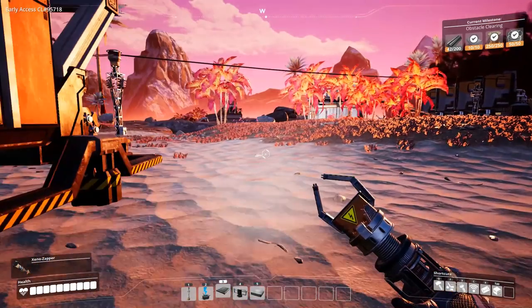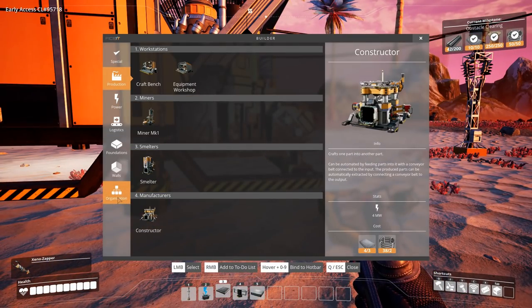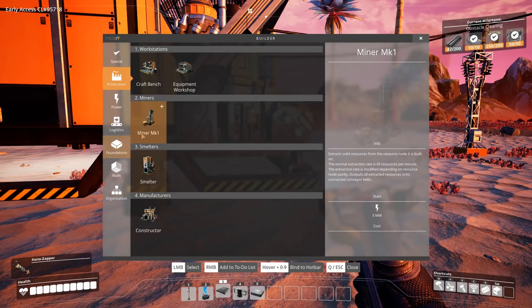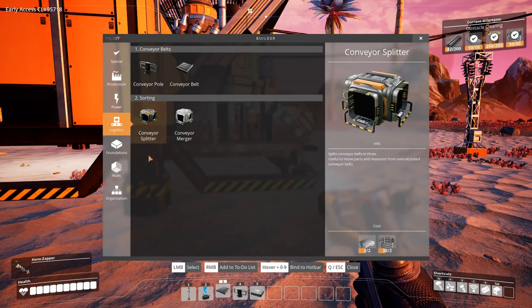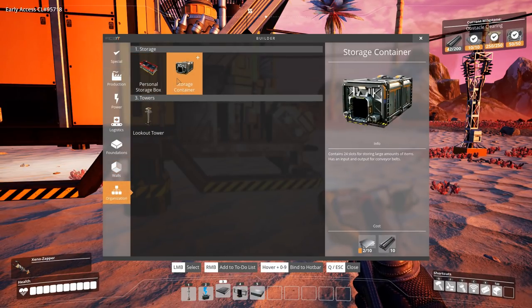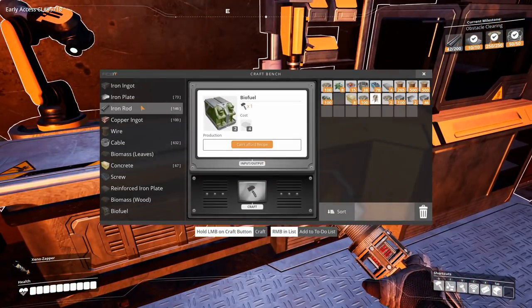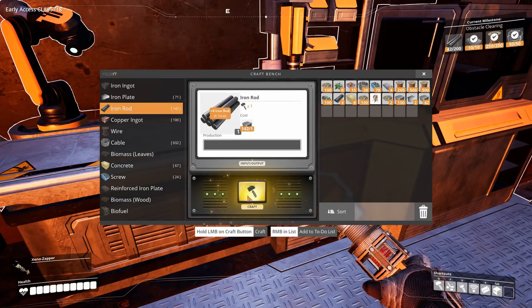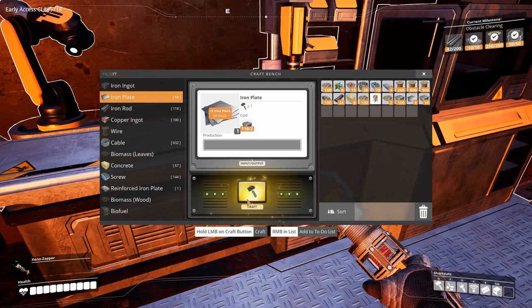The biomass, although it's not exactly scarce in the area, it's not abundant either, so eventually I am going to want to do a little biomass run. What did we want to do next? We needed some belts, and for belts we just need more plates. We're also going to want a storage, which is going to need even more plates and some rods. Let's make up like 20 rods or so.